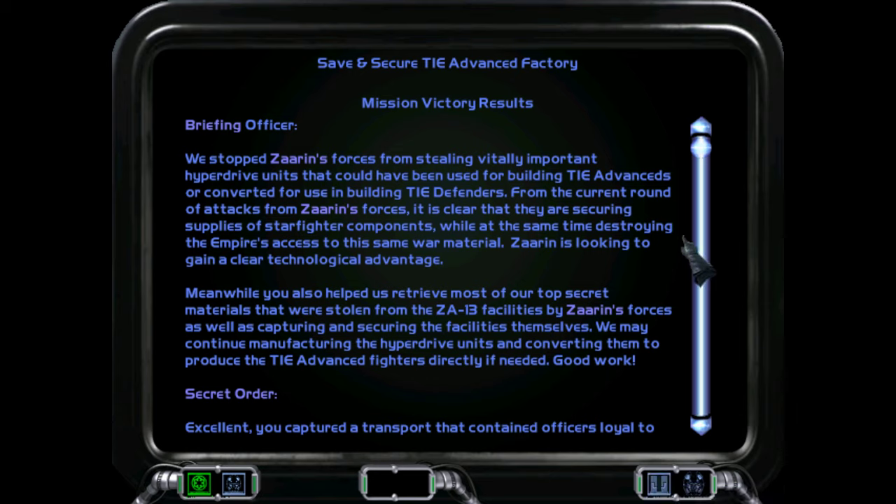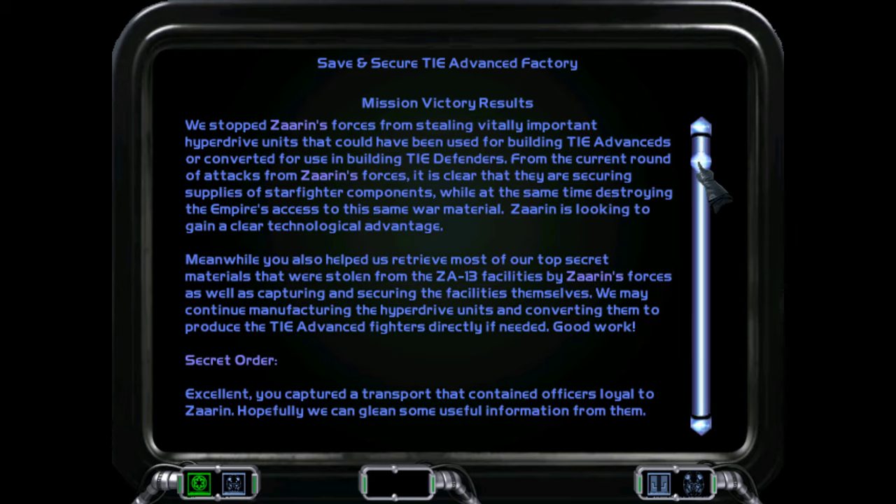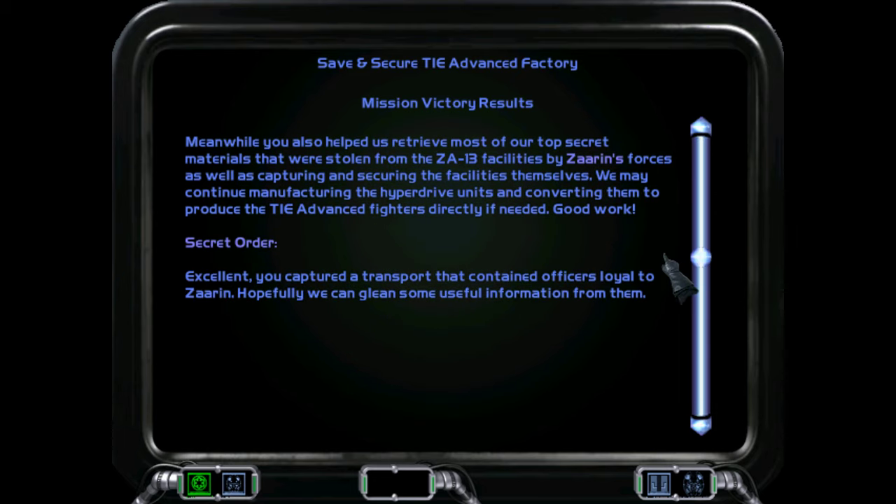From the current round of attacks, it is clear that Tsaren's forces are securing supplies of starfighter components while at the same time destroying the Empire's access to this same war material — Tsaren is looking to gain a clear technological advantage. You also helped us retrieve most of our top secret materials stolen from the ZA-13 facilities, as well as capturing and securing the facilities themselves. We may continue manufacturing the hyperdrive units and converting them to produce TIE Advanced Fighters directly if needed. Good work — excellent. You captured a transport that contained officers loyal to Tsaren; hopefully we can glean some useful information from them.